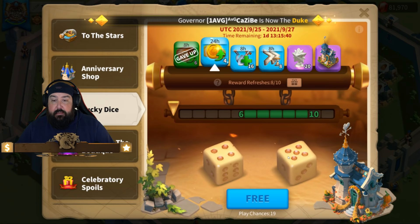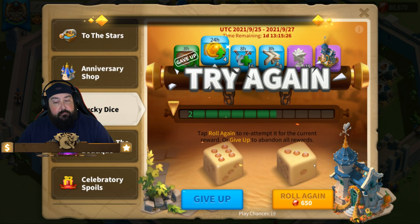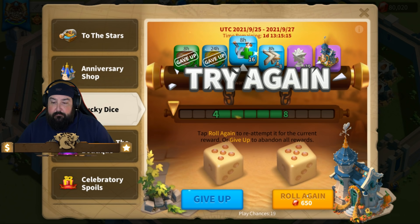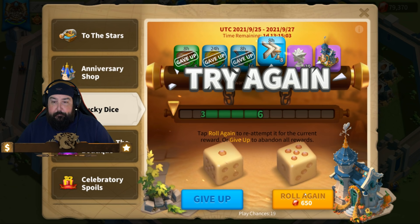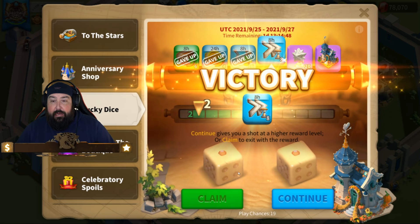All right, so I got that one. 650 gems... 1,300 gems... 1,950 gems... starting to run out of math. 3,250 gems — can't possibly win that one. 3,900 gems. I got 64 hours of speed up for 3,900 gems.